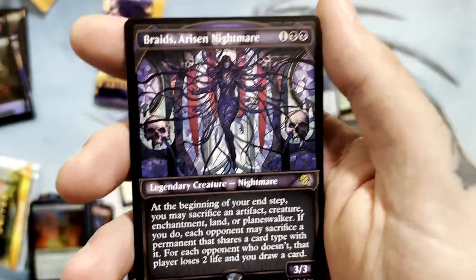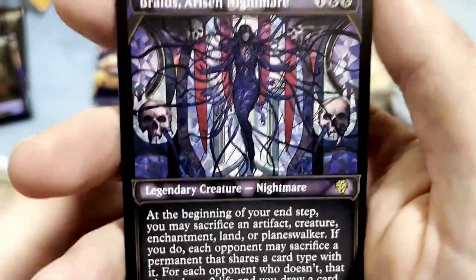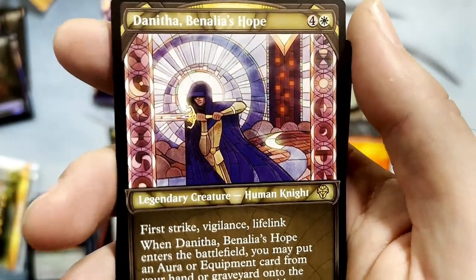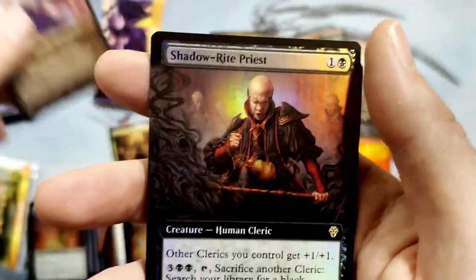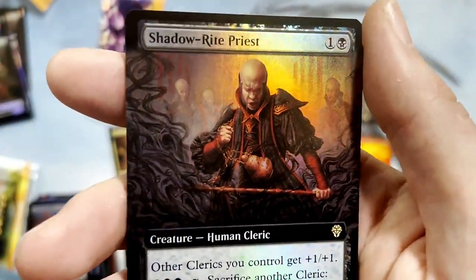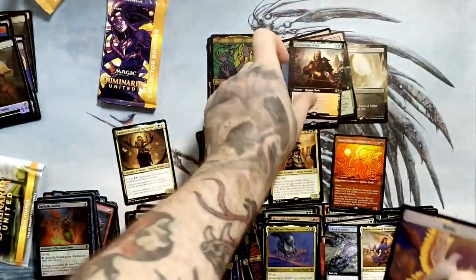Braids, a Risen Nightmare — I think that's worth some money. I haven't checked any of the prices. That's really cool looking. I think we saw the foil version of that. Benalia's Last Hope — that card's pretty good. That artwork is really good, super cool looking. Definitely going to like the style in this set.